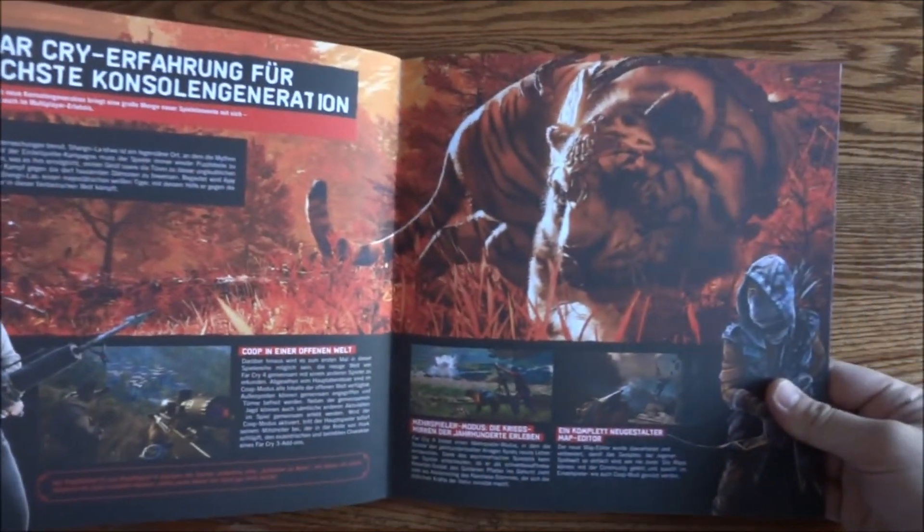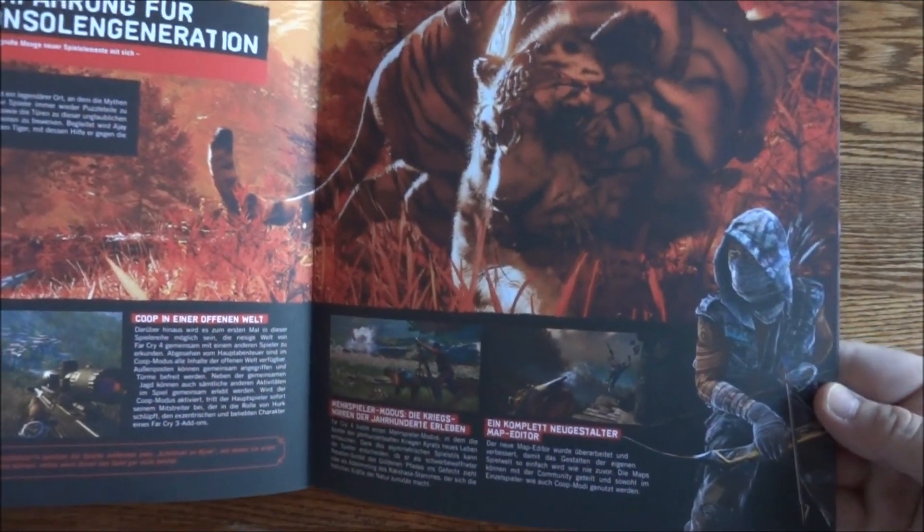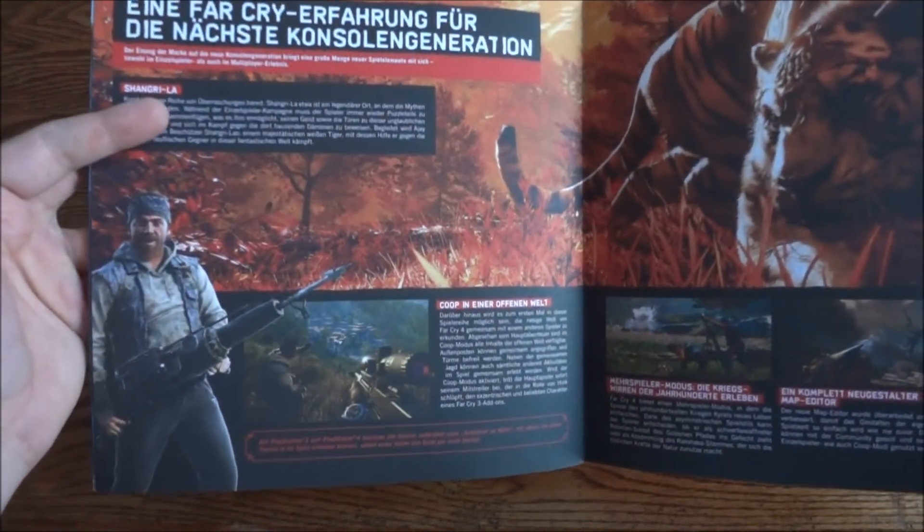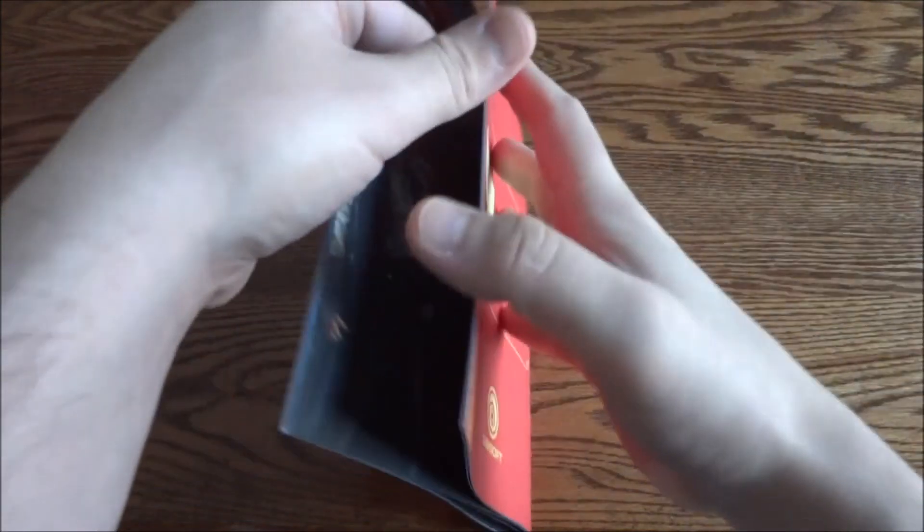And well, that's a cool picture — the tiger. You got a guy hunting with a bow there. And there's like the pre-order bonus, that Herc's Redemption — you get a mission and you get that weapon.